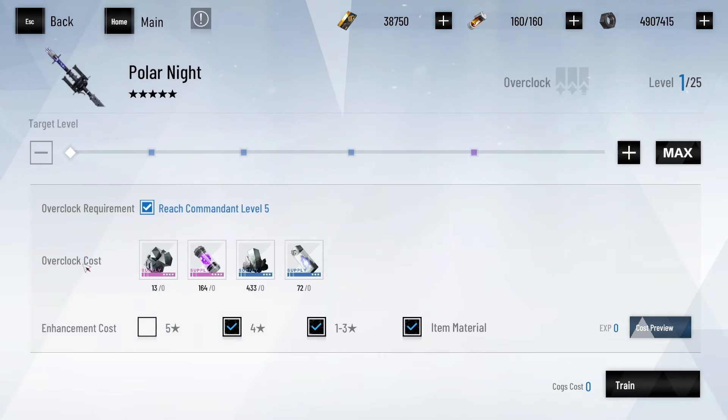On to overclock materials. You will need 84 memory circuit ones and 48 memory circuit tubes. You will need 28 weapon core ones and 16 weapon core tubes. And finally, you will need 80 minor alloys and 64 major alloys.